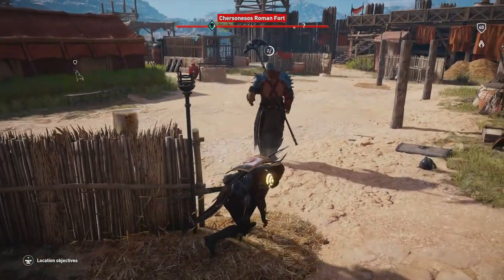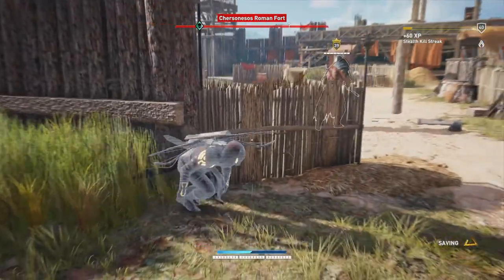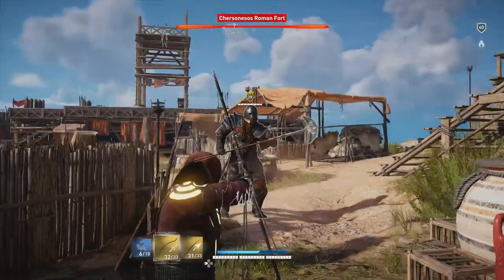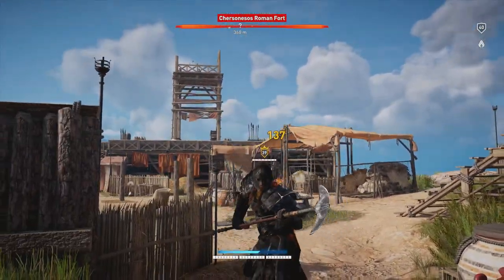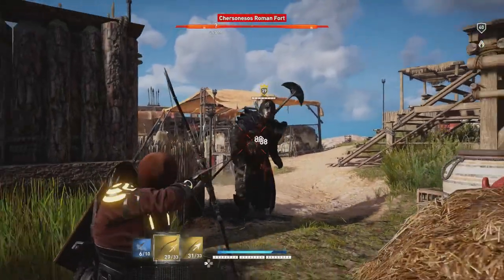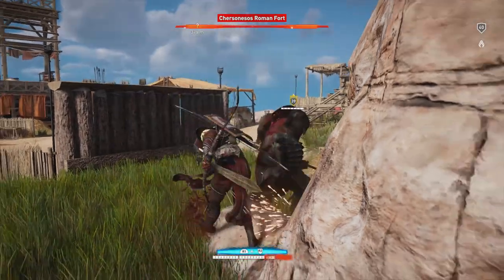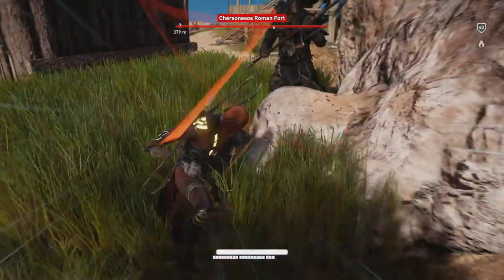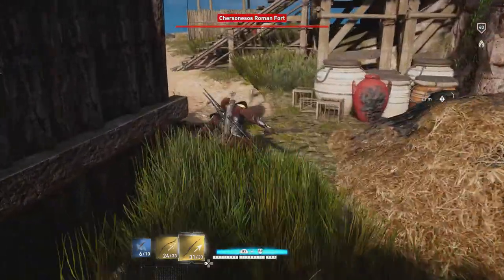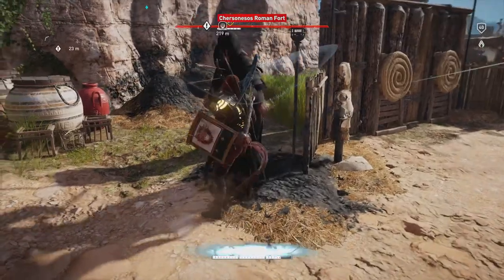The best tactic here is to back him into the hay bale and light it on fire. Some of these captains, if you can get the fire ticking really fast rather than the normal small damage, they'll try to pat out the fire quickly and then you can do a sneak attack - not an assassination, but it still takes like half their health even on these guys with huge HP. So we're gonna bait him over, get our special ability ready, light this up, and try to back him into it.